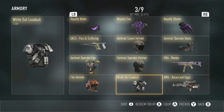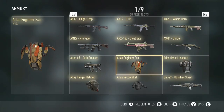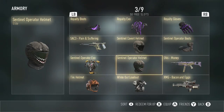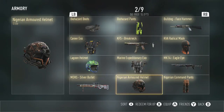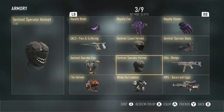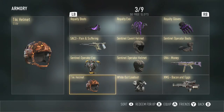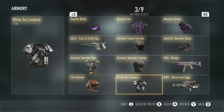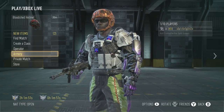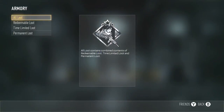Next, we have the White Out Loadout. As I said before, I wasn't really digging the Atlas Orbital Loadout or the Sentinel Operator XO. But you know, the White Out is really cool. I'd recommend getting it — if you have it, use it. Next, I got the Tiki Helmet. I'm actually wearing it now. It looks pretty cool, yeah — it looks really cool.